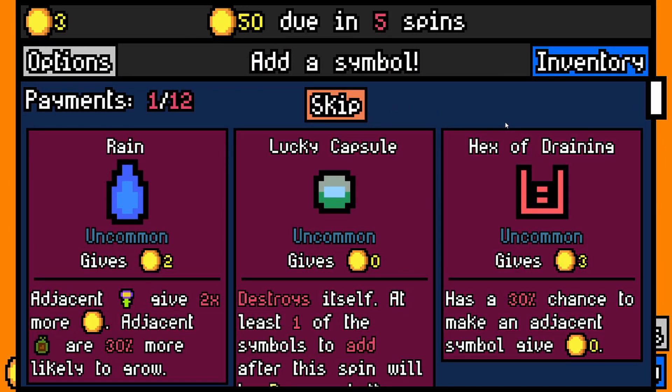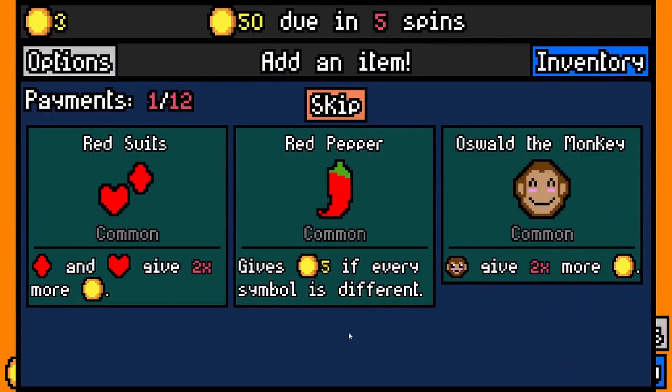A hex of draining — of course it's drainier. It has a 30% chance to make an adjacent symbol give zero, but gives three. I'll take this lucky capsule, just because I'm nice.